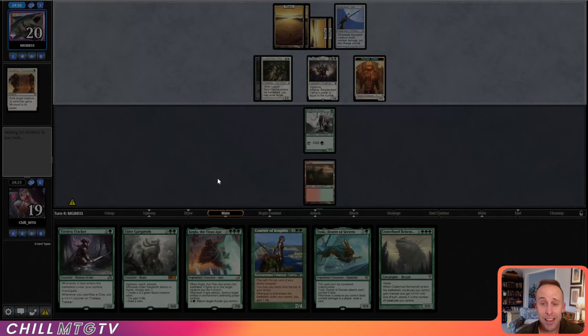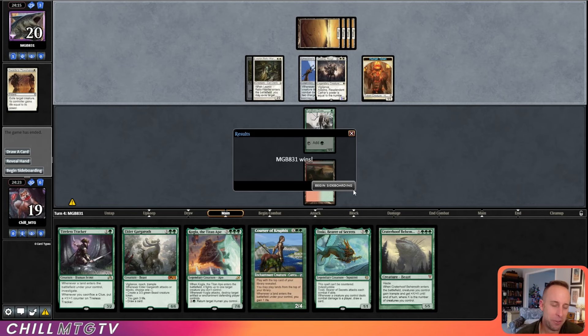Jitte. Well, you know how I feel about Jitte — that's game. It would kill our mana dork. That was a very quick loss Game 1 to Mono White.